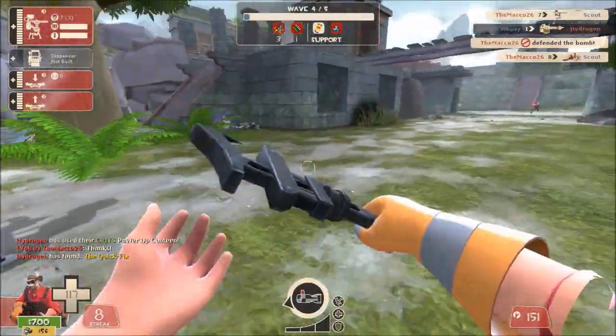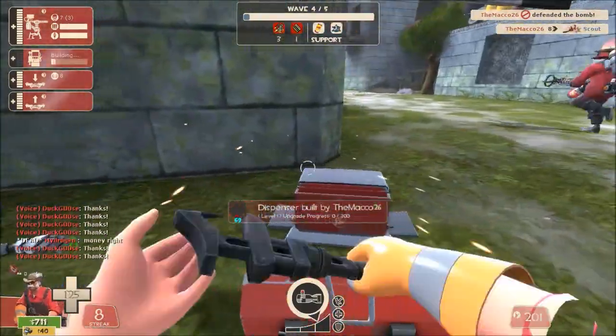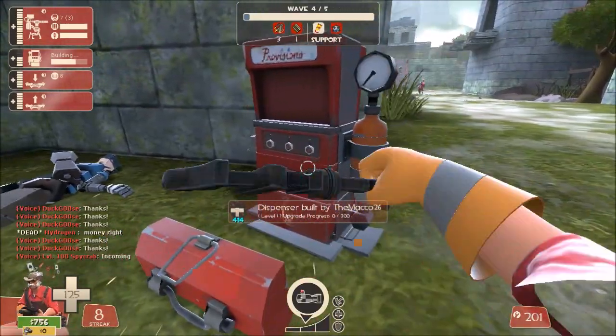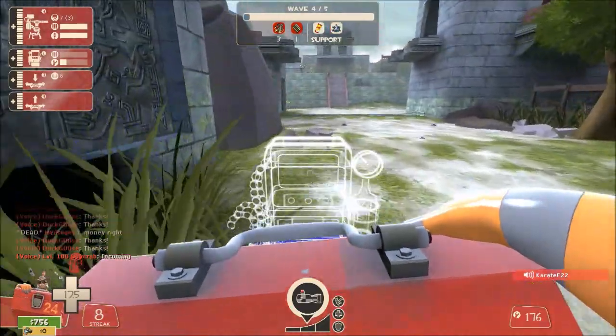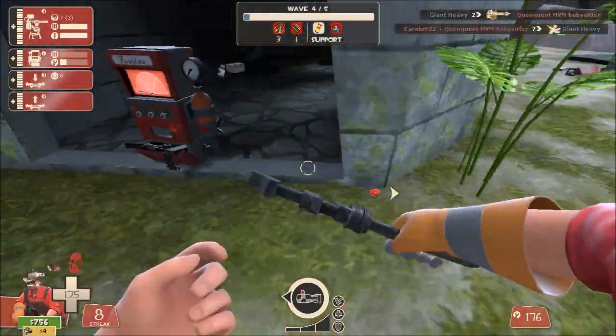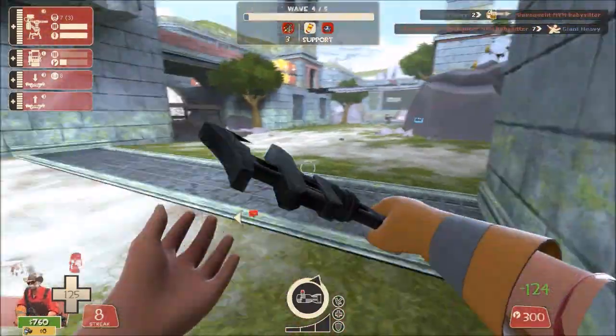By the way, I noticed that in the first part of the mission the double bombs being carried are actually timed bombs — they reset, similar to what happens in an endurance mission. Other waves instead have stock bombs, the type that never gets reset.